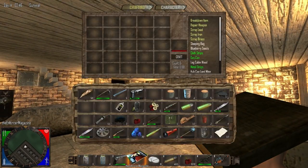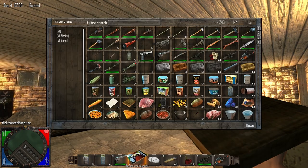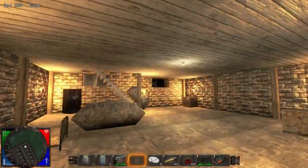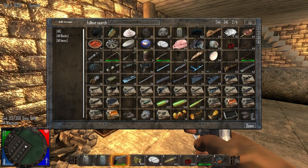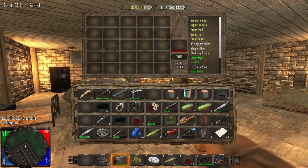There are now recipe books which require you to learn how to craft weapons — you don't know any guns off the bat. That's really cool because realistically no one knows how to craft a 44 Magnum from scratch. They've said they want to make the game as realistic as possible, and I really respect that because I love realism in games.